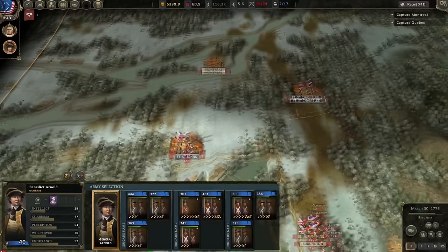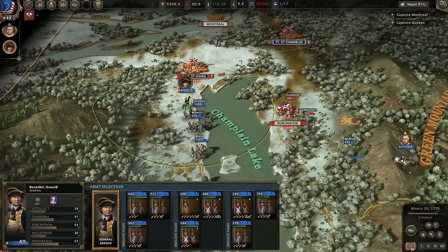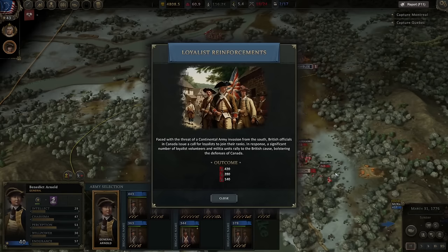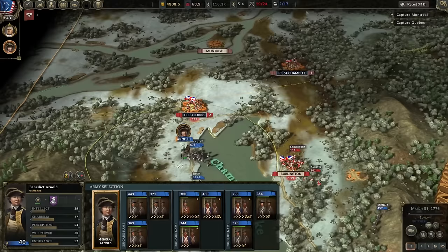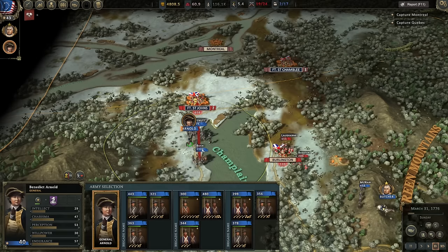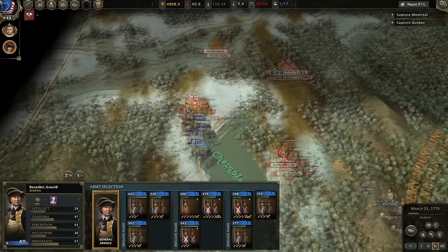McNair — loyalist reinforcements! Faced with the threat of a continental invasion from the south, British officials in Canada have issued a call for loyalists to join their ranks. In response, a significant number of loyalist volunteer and militia units rallied to the British cause: 420, 280, and 140 men — I'm assuming arriving at different locations — but it does bolster their manpower in Canada. Meanwhile, with McNair and Butcher threatening Burlington, we've got a battle about to start.